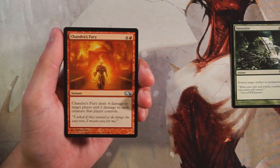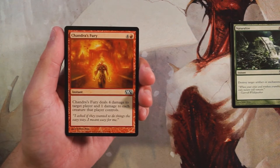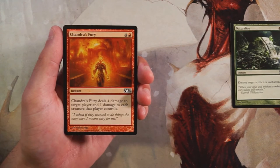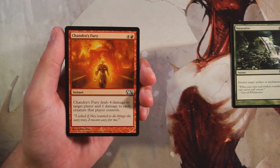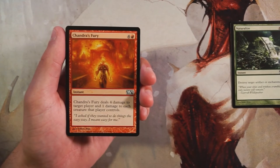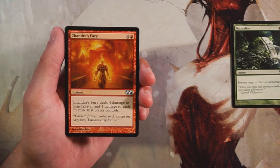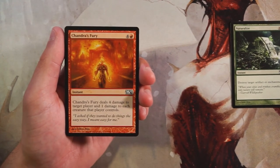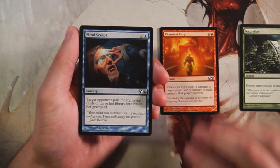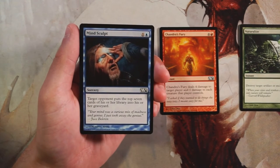Dealing one damage to each creature that player controls is also a nice bonus — you'll hopefully be able to pick off maybe one or two early game threats. You can team this with a big swing on attack and then pick off a creature as well. Really good in that regard, especially at instant speed, meaning you can play it during anyone's turn — on attacks or blocks. Very efficient, very lucrative. Definitely worth considering for a first round draft pick.